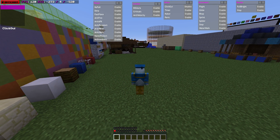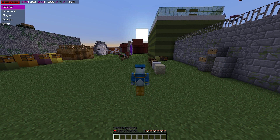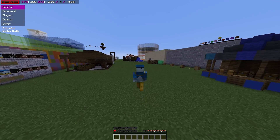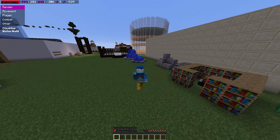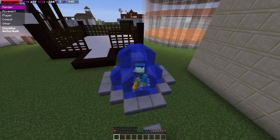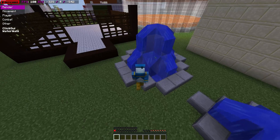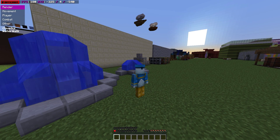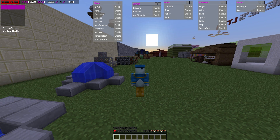If you cheat or try to, you will lose your health and probably your items. Let's go ahead and try the water walk. Hopefully this doesn't kill me, because it will send me back quite far to spawn. As you can see, it's teleporting me back to the land. This probably isn't the best demonstration as it's a fountain rather than an ocean, but that is the anti-cheat in action.